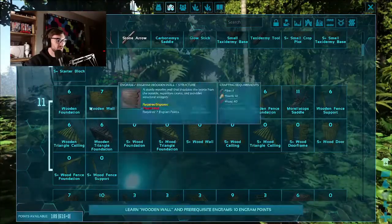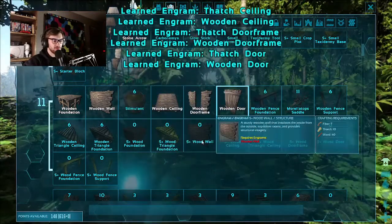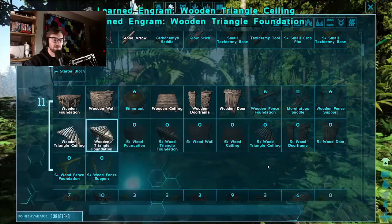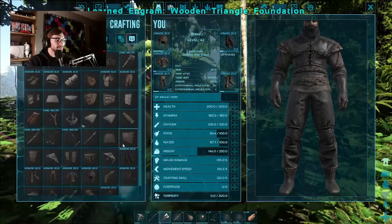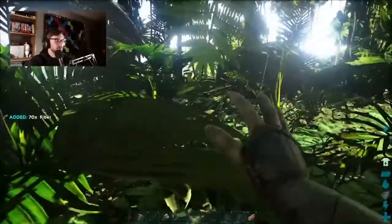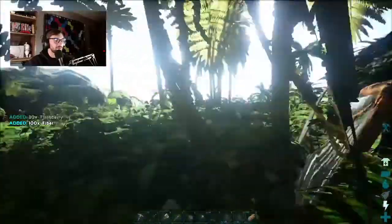Let's learn the wooden structures - wooden ceiling, door frame, wooden door. I don't even know if there's a difference. We'll stick with that for now. I think we need thatch and fiber for any of this. We're going to go around and decimate this whole plateau and build ourselves a structure.